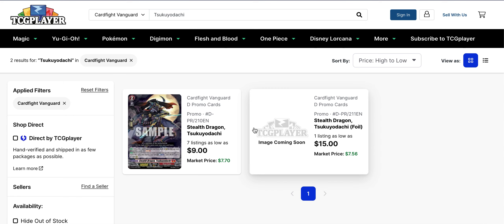Stealth Dragon Skodachi is another one. We've got $9 on the base version and there's only one listing left of the foil at $15. Market price on each is still around $8. This card is still up and that's mostly due to Megalozuchi.